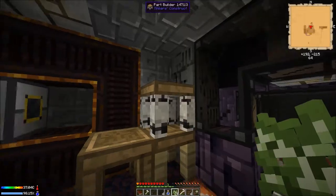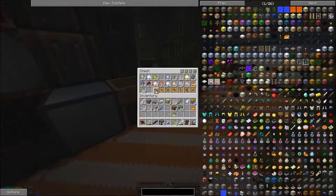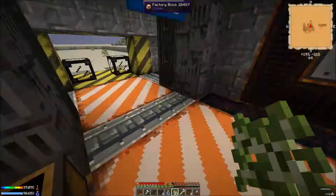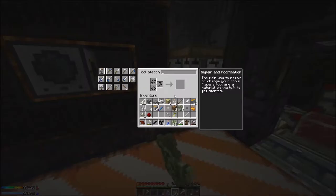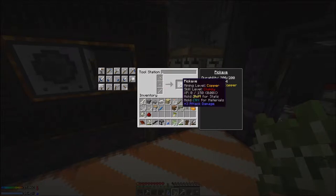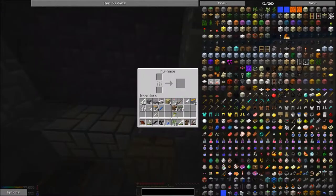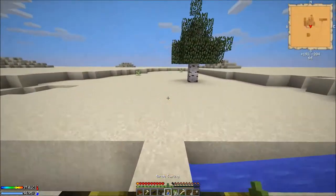Okay, throw this in here. I need a tool rod — yeah, we'll leave it there. Let's go ahead and make this. Perfect. We'll cook that up — seven iron, not too shabby.